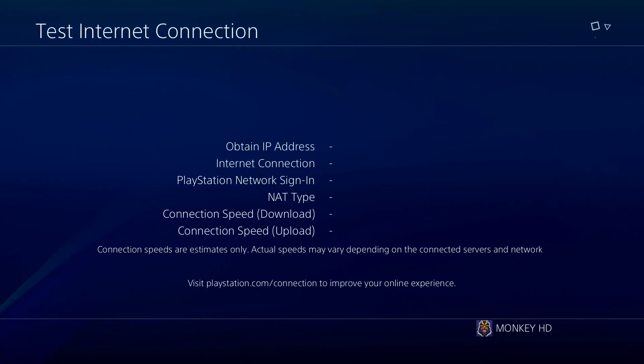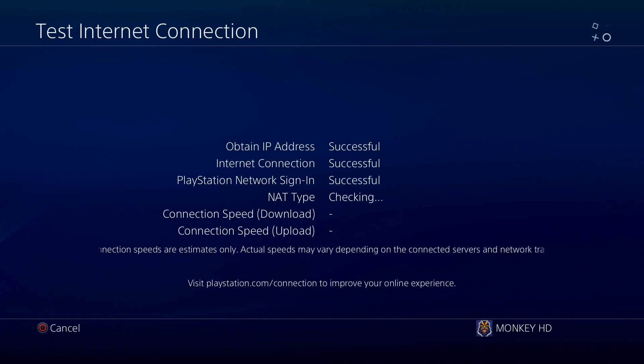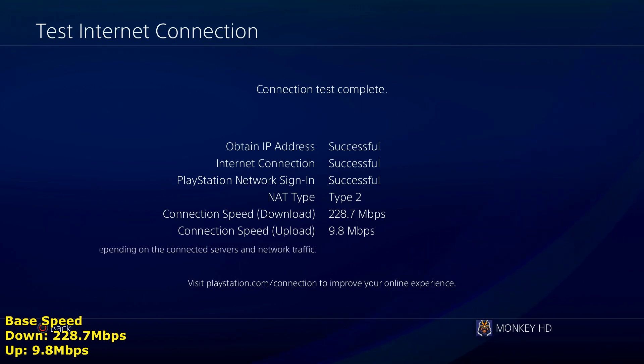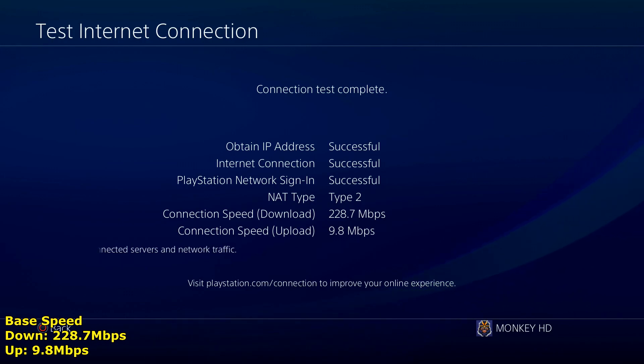We'll run a speed test with our current settings just to set a base speed and see if we can actually improve it. I have fast internet as it is — I'm not complaining — it's 228 megabits down and 9.8 up. So trying to improve it further probably won't have as dramatic an effect on me as it will on you.